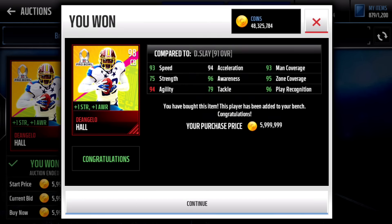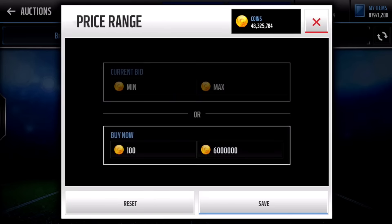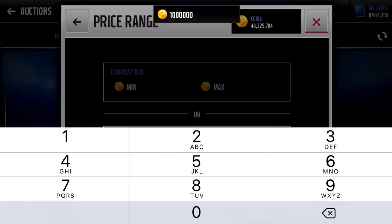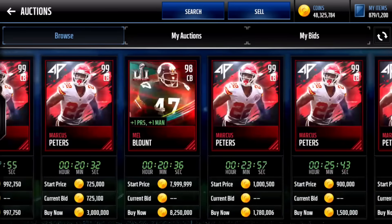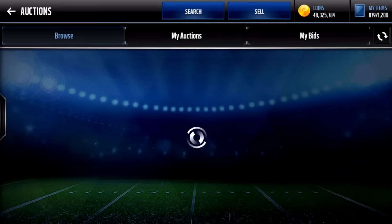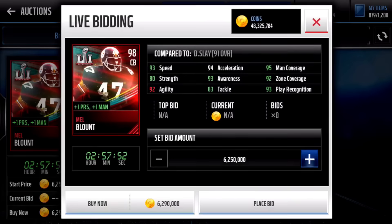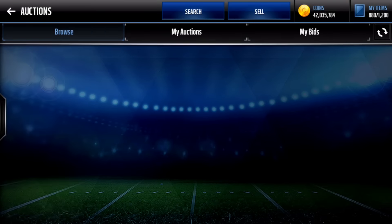Now I think we're going to get Mel Blount. He doesn't have any for 6 mil — he's pretty expensive, like 8 mil maybe even more, but we still have 48 mil. I actually spelled his name wrong — it's one L. He is like 6.29 mil. We'll put that in and see if there's anything cheaper. Nope, that is the cheapest, so we'll pick him up right there. We got ourselves a Mel Blount — now we have 42 million coins left.